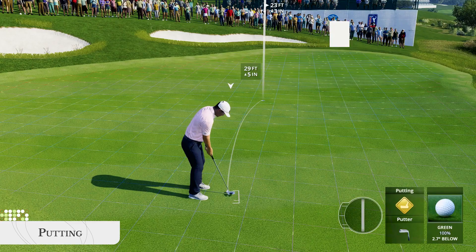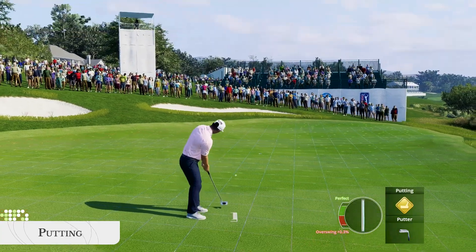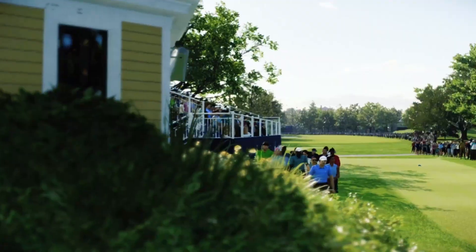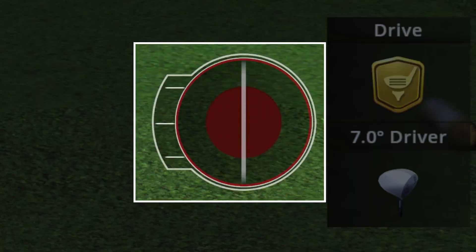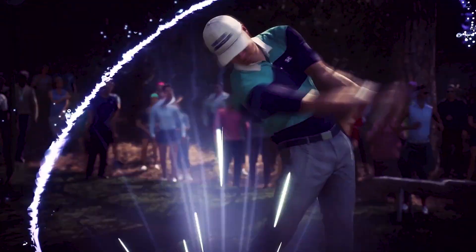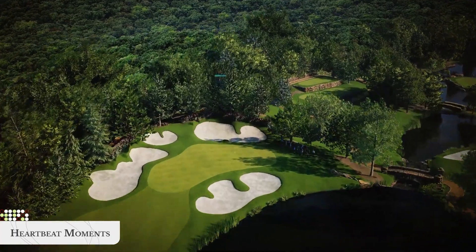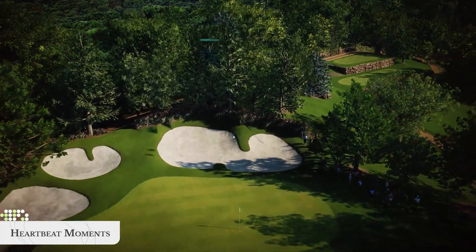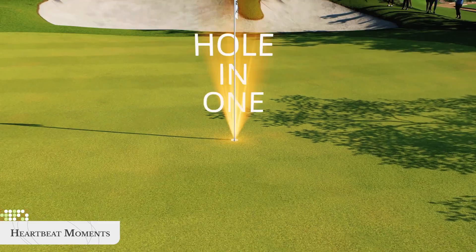To help new golfers with putting, we've added an assistant aim option that you can toggle on or off. We're also bringing back some gameplay mechanics from previous titles like power boost, spin control, big hit, and heartbeat moments, so you can hit a perfectly timed drive, button mash to adjust spin, and feel the suspense of a great shot inching towards the cup in slow motion.